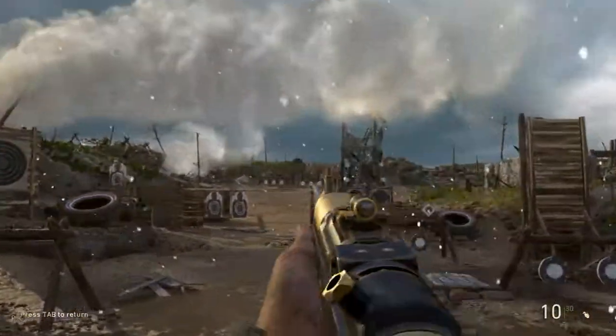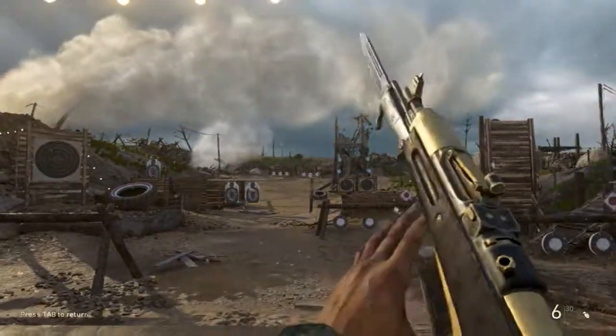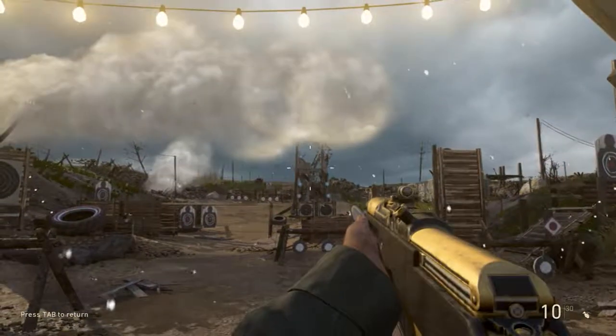But aiming while idling is very accurate. The weakness is shooting while moving, especially at close ranges — it misses a lot of shots.